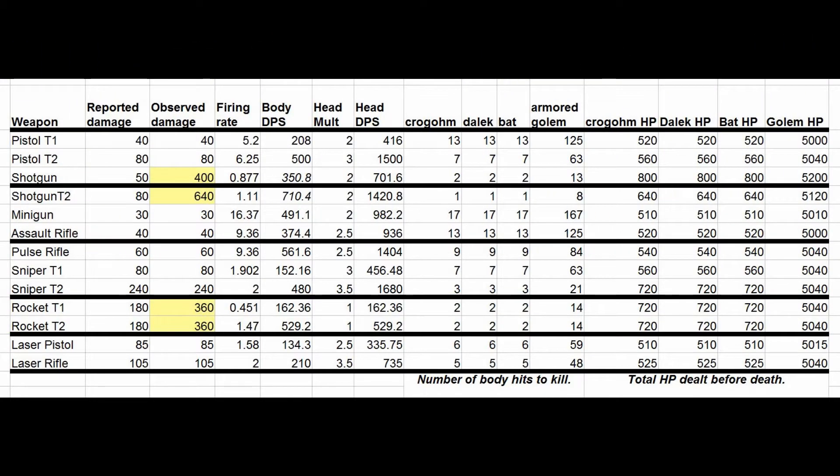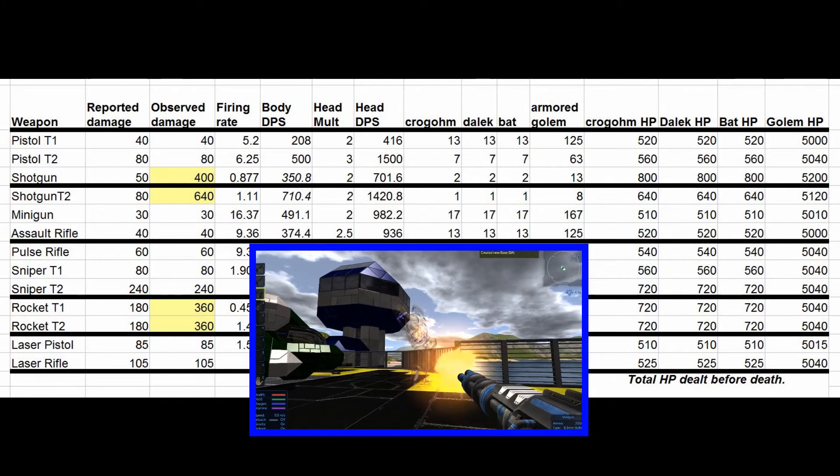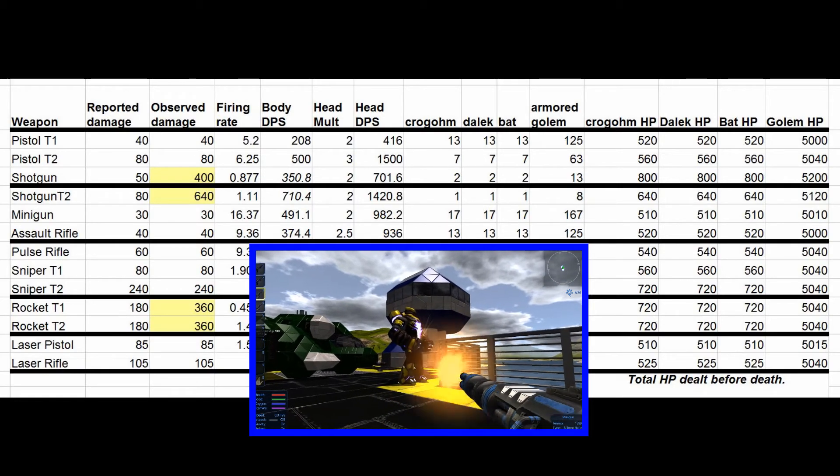As you can see here, I found that the alien NPCs have 500 hit points and the golems have 5,000. I also figured out the firing rates and used that to determine the damage per second for each of the weapons, as you can see here.